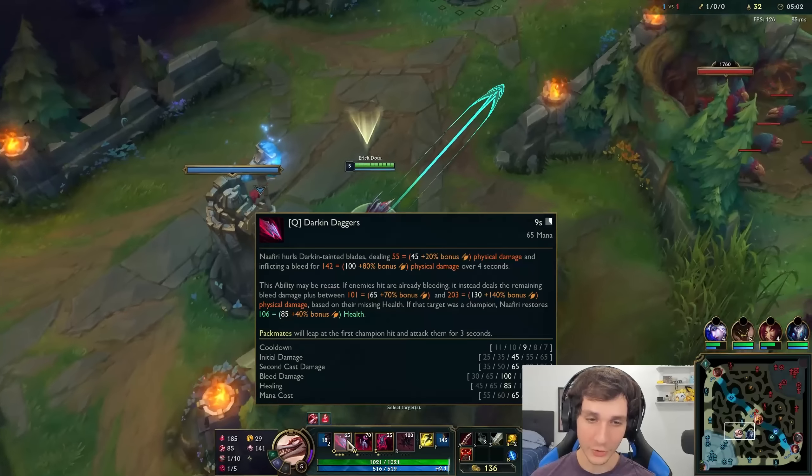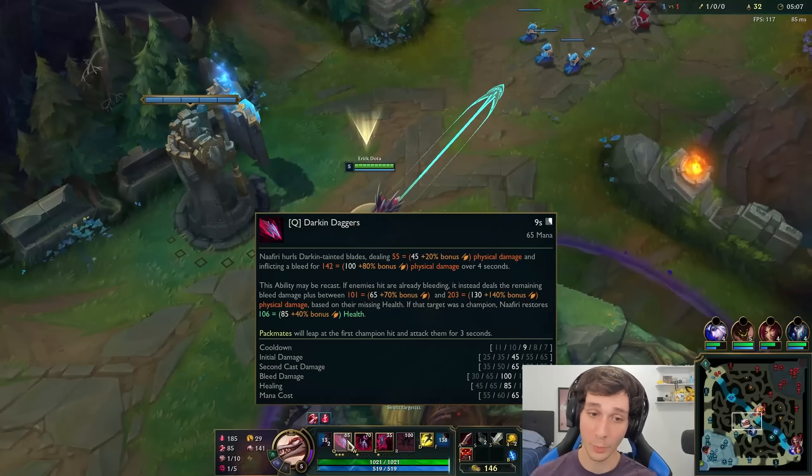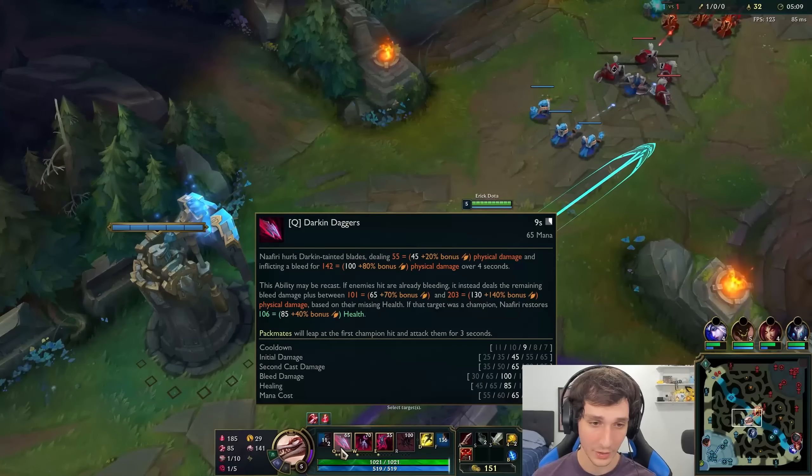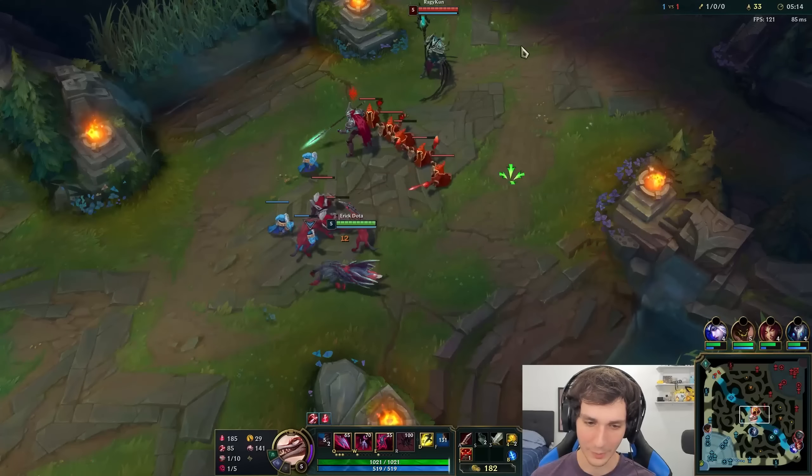So the Q deals a bleed on first cast, and then on the second cast it deals the remaining bleed's damage plus more damage based on their missing health. And you restore health if it's a champion. This is a pretty strong ability.